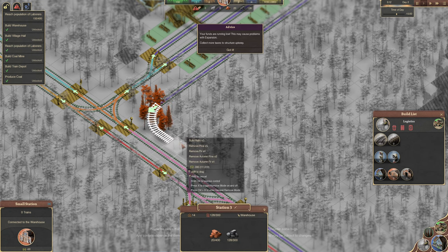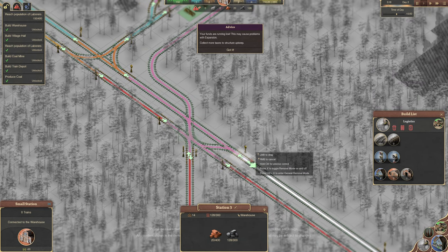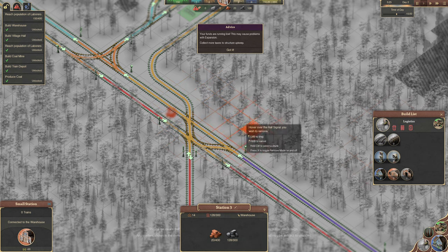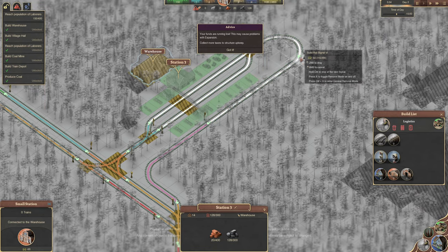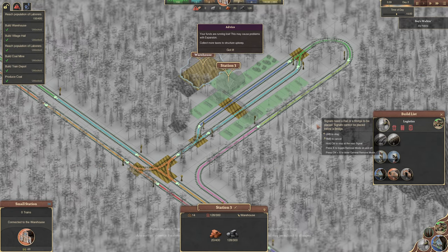Oh, it's getting a little bit complicated now, isn't it? But what this is going to mean is that our coal train can actually take to the warehouse. And then after here you're going to go across, like that. Bring you back down there. And then, do you reckon like that? Because then you can go across to both sides, can't you? Lovely. Pop a couple of signals on there, so we're all laughing.